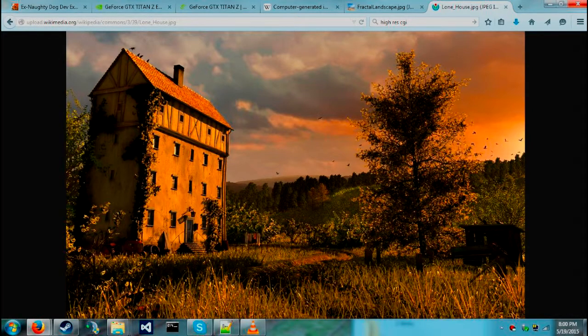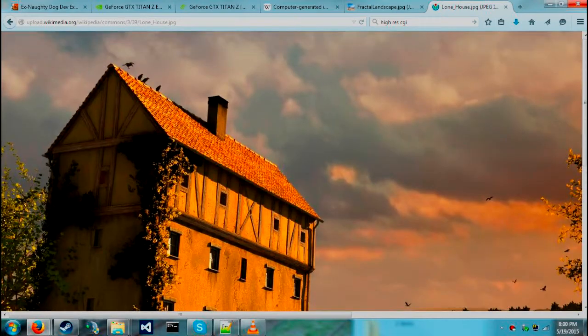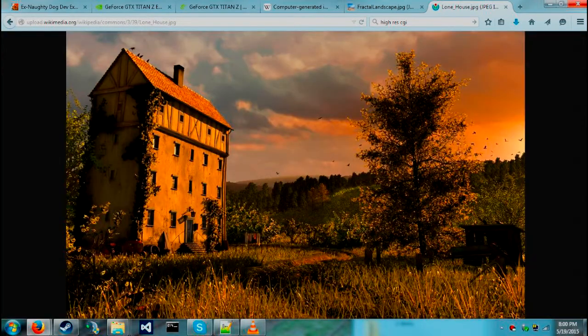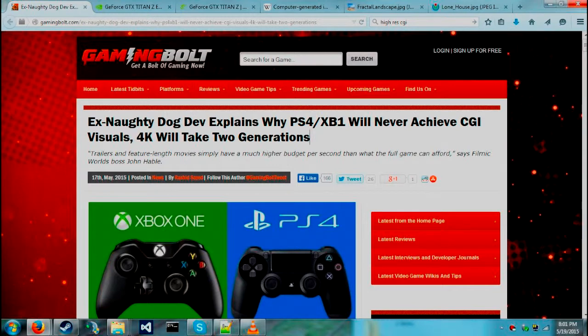What you're looking at is a CGI image that to the best of my knowledge looks like it was done in Blender, and it's something that probably looks like maybe 1080p. Now what I've been reading in this article, there's talk about having CGI that runs at about 4K — I just think that this is impossible.